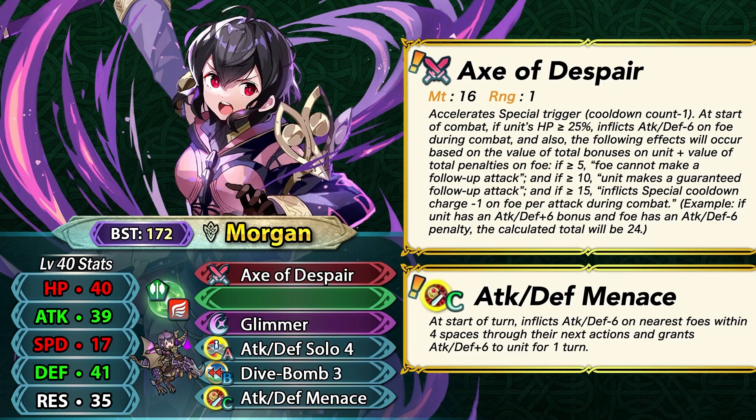Attack Defense Menace is a great example — with plus 6 attack and defense on herself and minus 6 on the enemy, the sum is 24, well over what she needs for all effects. Keep in mind that Attack Defense Menace only activates when the opponent is within 4 spaces of her, so if the foe is too far, she won't get the buffs. Even so, it's not hard to trigger her weapon: you can buff Morgan and run allies with sabotage skills to put debuffs on enemies, which is really good for a slow unit — preventing enemy follow-ups, granting her an extra follow-up, and inflicting guard.